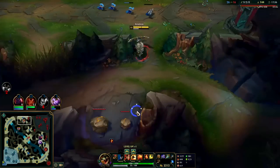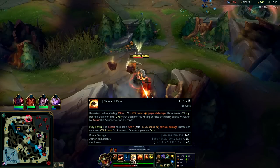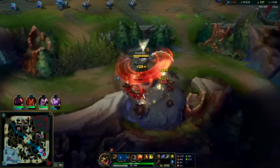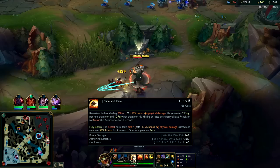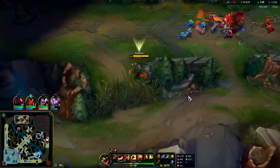We have OK CS since we don't have Teleport. Auto attack W reset. The reason why you go for E max second is that the cooldown is more important on your E for mobility, and on top of that the armor reduction is really, really nice for your empowered E's compared to your empowered W.